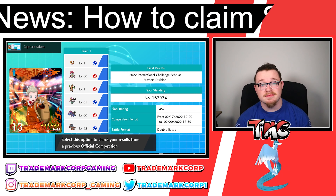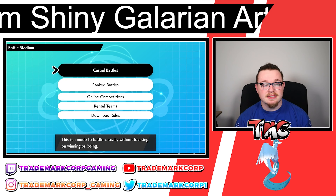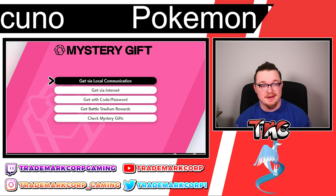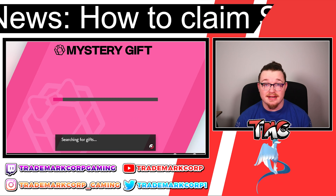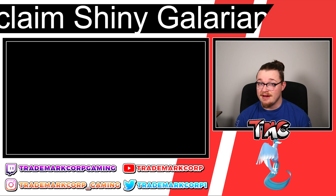Something also cool — you can take a little screenshot, which is a neat little thing. But once you do that, it's going to say you need to go claim your rewards from the Mystery Gift. You have to do what I just did first before it pops up in the Mystery Gift, otherwise the 'Get Battle Stadium Rewards' option is going to be grayed out. But you can go ahead and click that, it's going to load, and then it says you get to claim your shiny Articuno gift.